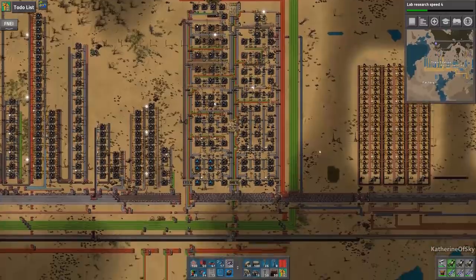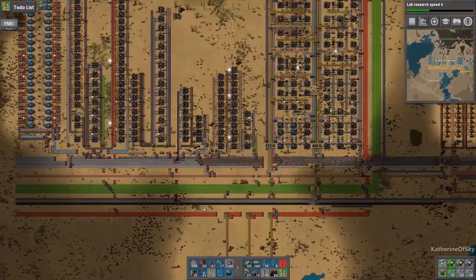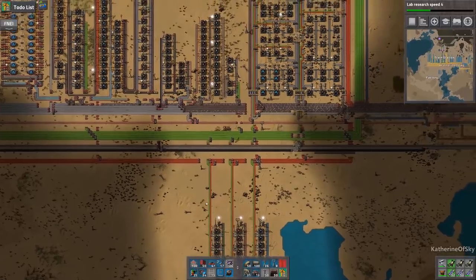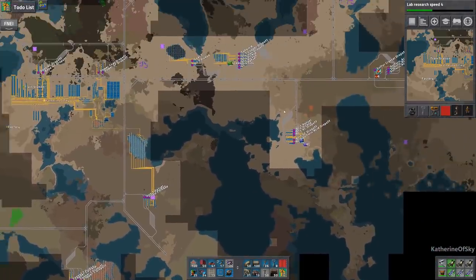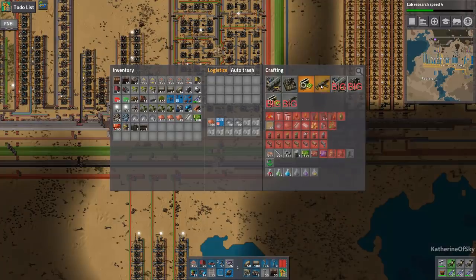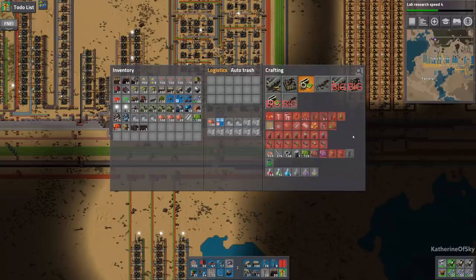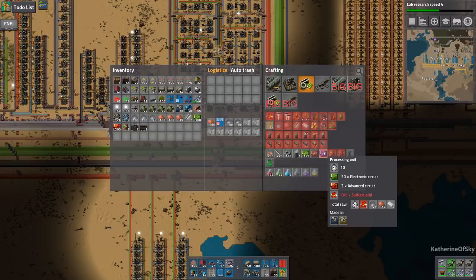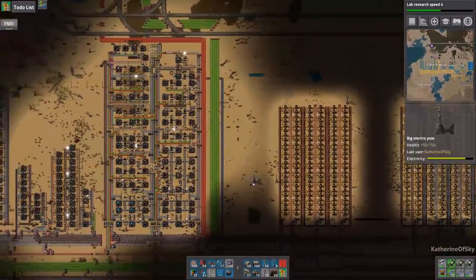I wonder if we should make batteries here in the factory because we don't actually need a ton of them. We don't need millions of them, so I don't know if it's worth outposting batteries. If we outpost batteries I think we need copper and iron — and we need sulfuric acid. We're going to have copper and iron here already, so all we'd have to do is import sulfuric acid. If we made them elsewhere we'd have to import all three things.